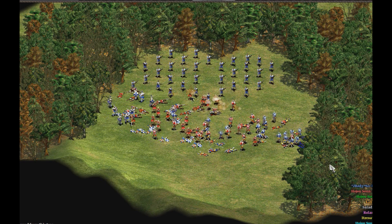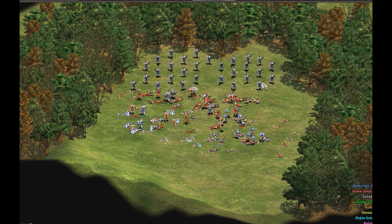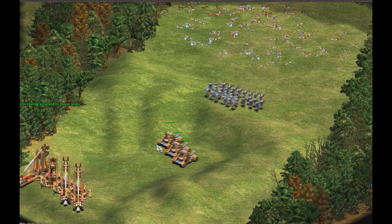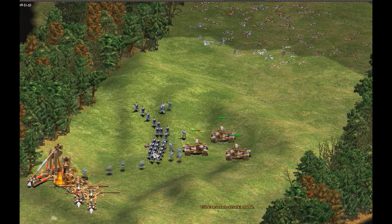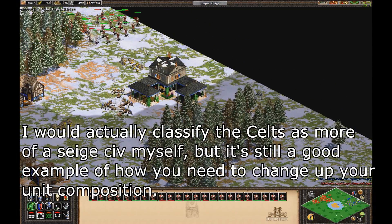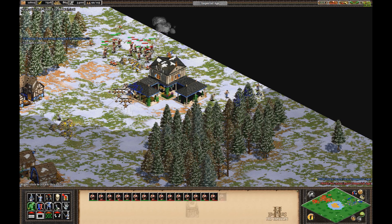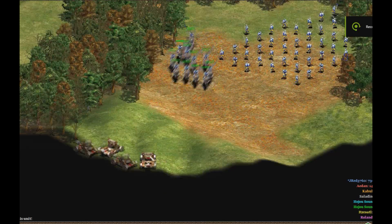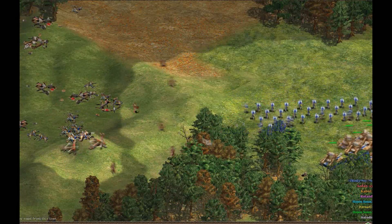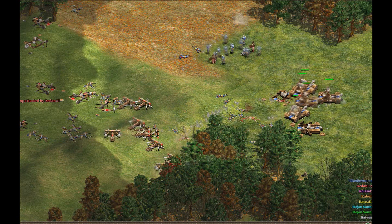For example, if you're playing against a Japanese player, you're going to want to counter his elite samurai — which are very good against your Huskarls — with champions and hand cannoneers. You would not want to use onagers here because the Japanese have really good trebuchets that are excellent at taking out your siege, especially since your siege isn't that great as the Goths. However, if you're going against the Celts, you probably don't want to make too many hand cannoneers, because even though they're effective against Celt woad raiders, they'll be destroyed by Celt siege onagers. Take out his siege onagers with your hussars first, then make onagers, because onagers take out both Celt infantry and Celt scorpions really well.